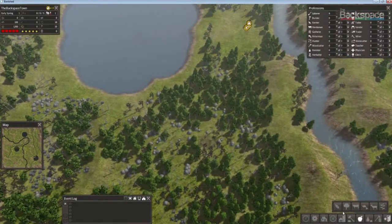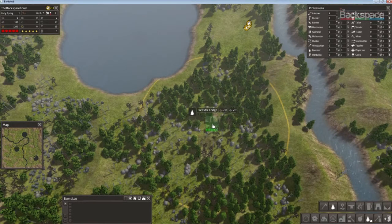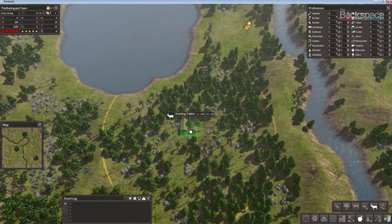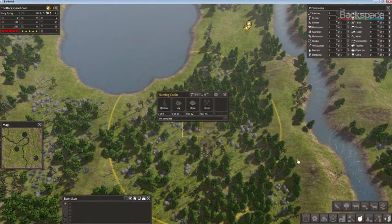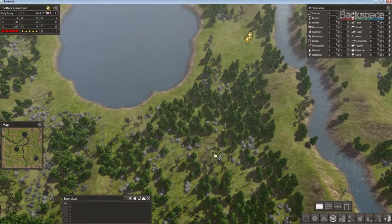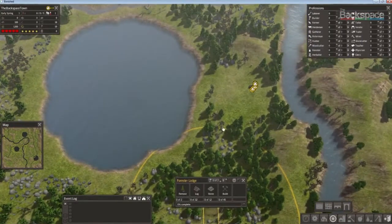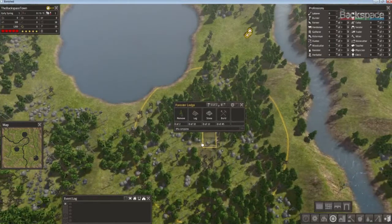Next, to sustain this economy I need a forester lodge. What these guys are going to do is keep your trees planted all around that area. I put one of those there, and then I put down a hunting lodge. Now I've got three things there, and I'm going to build a little road.